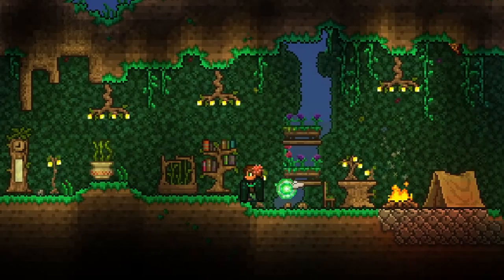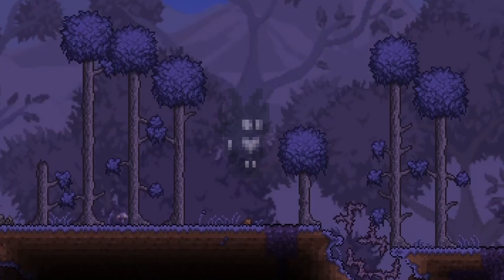Diana is a young druid that lives in a quiet, peaceful forest. She is a direct descendant of the infamous Shade Druid, who tried to cover the land in corruption.